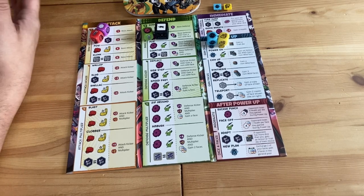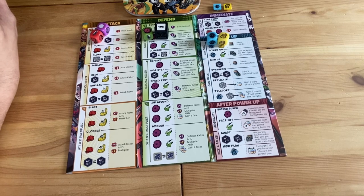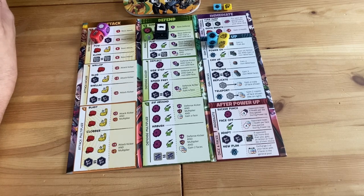It's also got that Super Smash Brothers feeling of combos — when you use your attack and then have an attack kicker, there's an attack multiplier, so you're comboing a chain of punches and kicks. Fundamentally, that's the game: you roll your dice, you place your dice, you lift your screens, you see what happens, put your screens back down, collect all your dice, buy a new die, and roll again — over and over.